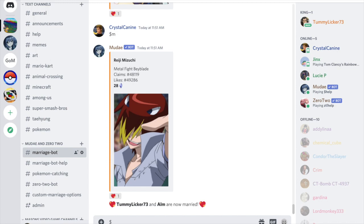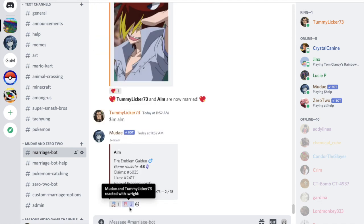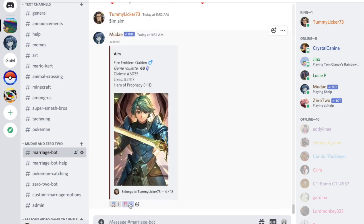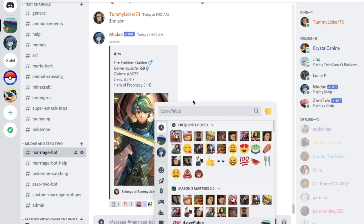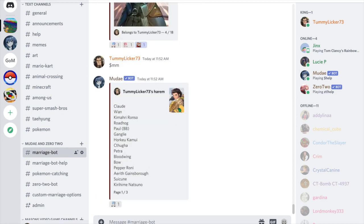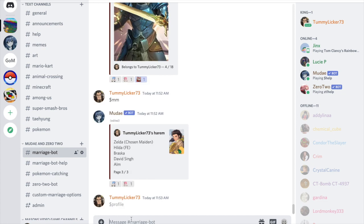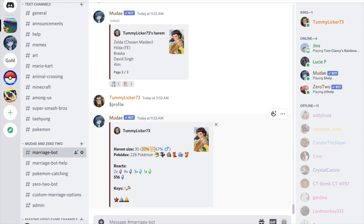Now I'll show you how to look up a character. For any character, you do `$iam` followed by a space and their name. So I did `$iam Alain` and here he is — it says 'belongs to TummyLicker.' I can browse all his pictures by clicking through. You can also add reactions like custom emojis. Going into my `$mm`, he's right at the end. My `$profile` stats now show 33% female and 67% male since I just married him.